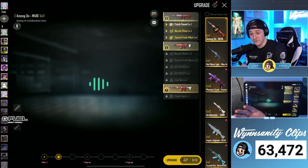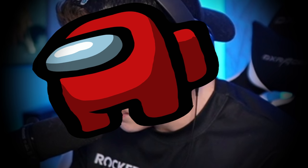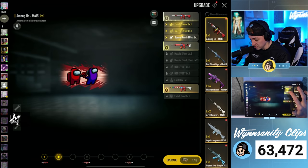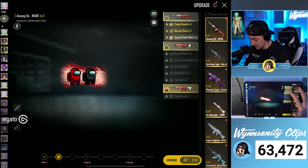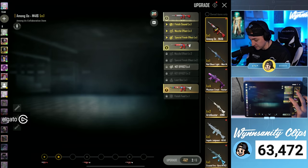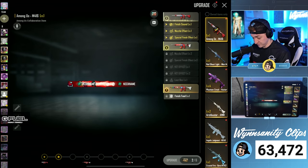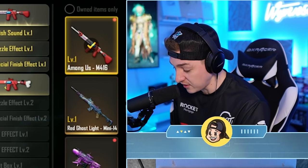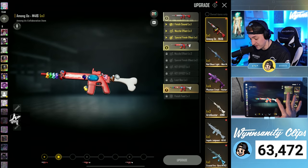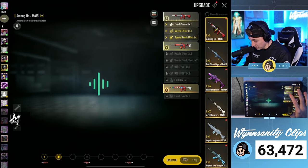We have six tokens from last time, so hopefully this won't be very difficult. We've got a finish sound, muzzle effect, special finish, and muzzle effect two. I hope I don't have to get that one — I kind of like the pan one better. Then there's an on-hit effect, a loot box with a floating ghost above it, and a finish feed with crewmates that run across. This whole gun is awesome — imagine doing a weapon inspection and seeing crewmates running down the side of your gun. In order to get to advanced form we need to get the finish sound.